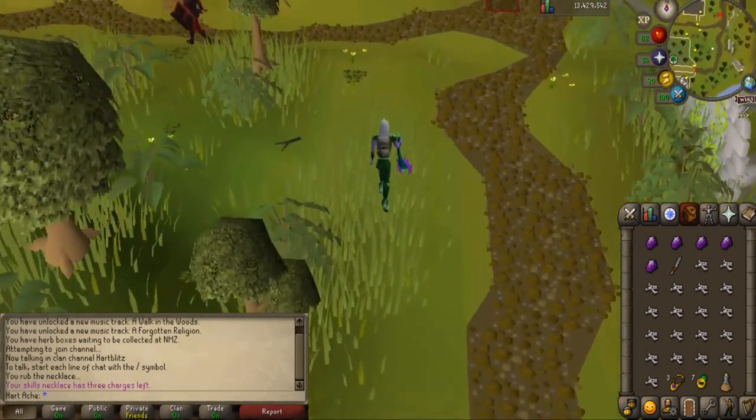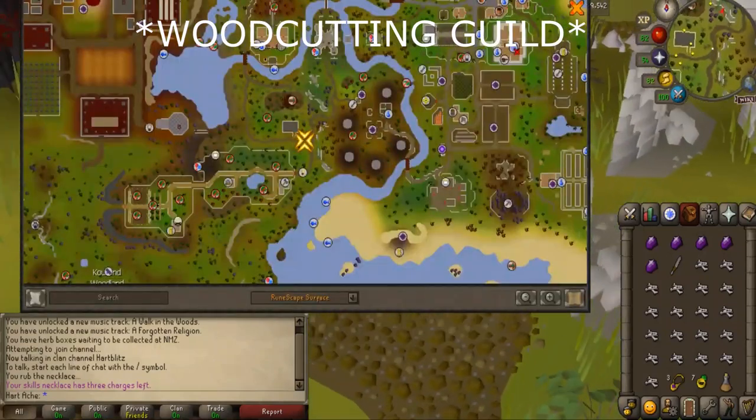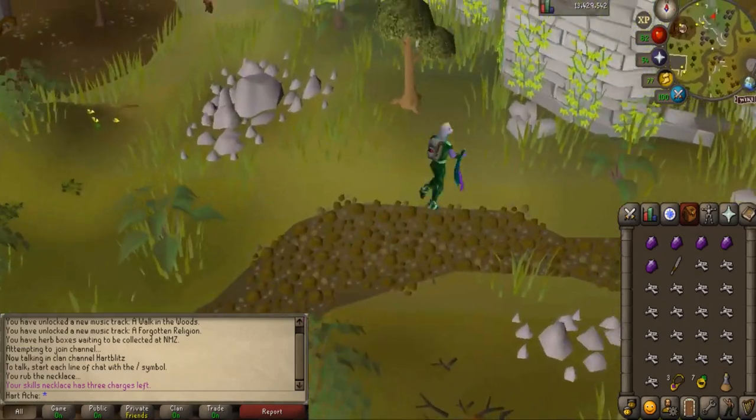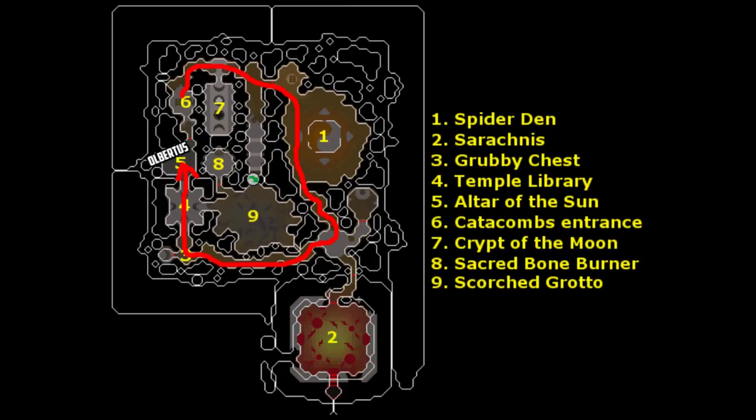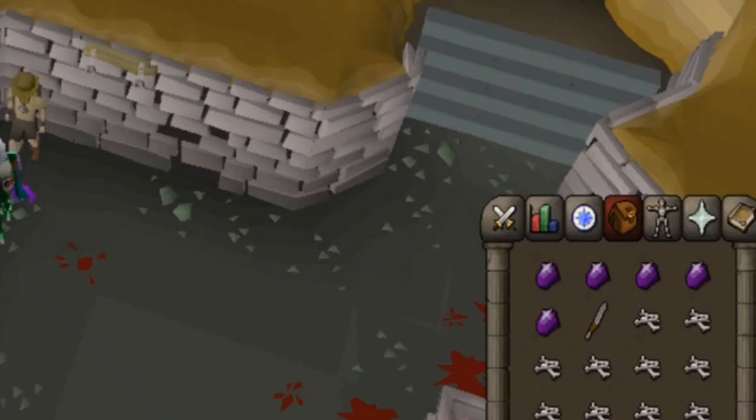This is not a guide on how to unlock the best method, but I will quickly show you how to make the most money. First, you need to run to the dungeon. The way I get there is the skills necklace to the farming guild and I run north to the new dungeon. If you do have the xeric's talisman, that is the quickest way to get there, but I do not have it. After getting there, follow this path and talk to Albertus. Once you are talking to him, either trade him 5 dragonstones, which is the easiest way to do it.